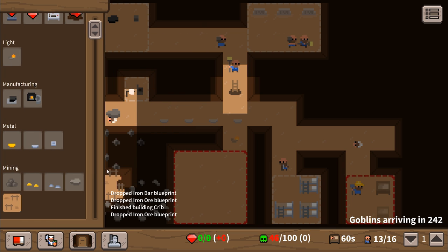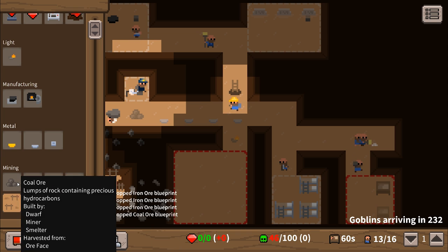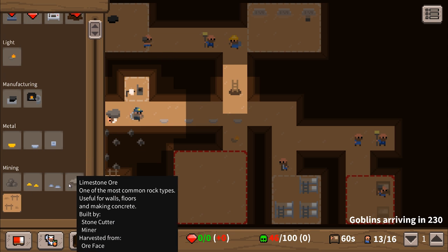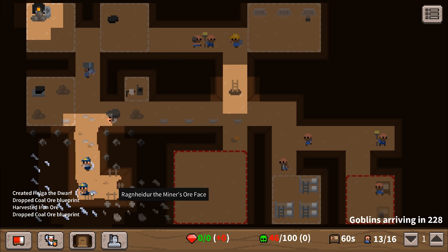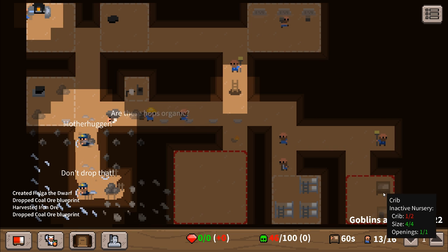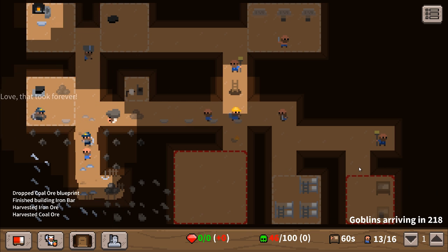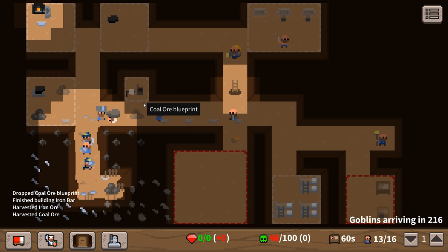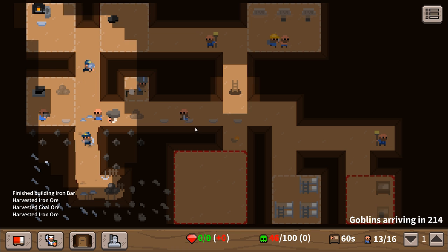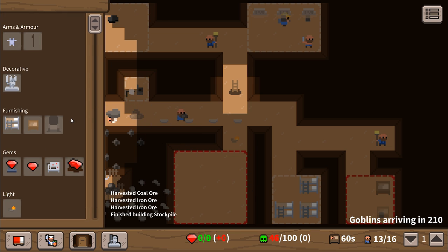Let's do that. We need coal for it too. Here we go - just dump it everywhere. We're a mess at the moment but this is all action stations. We've got one crib in our nursery and that will increase the spawn rate of our little dwarves - not gobos, that's who we're against. The dwarves are who we're after.